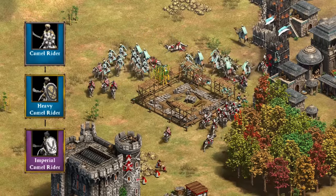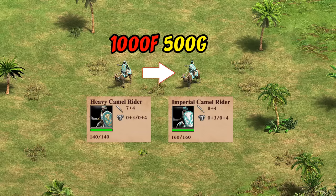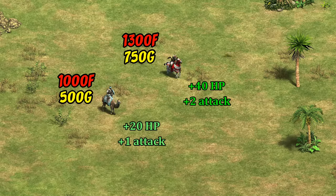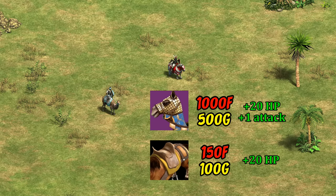Speaking of camels, they actually have a second unique unit — a unique upgrade to the heavy camel at the stable. Up front it's a reasonably expensive upgrade at 1,000 food and 500 gold, which is actually lower than it was before Dynasties of India. What you get is an extra 20 HP, one more attack, and secretly a reduced training time by two seconds. Frankly, it's not an overwhelming upgrade on paper — even compared to something like the paladin upgrade, which gives seemingly twice the improvement for only a bit higher cost.